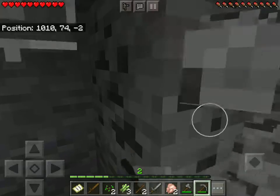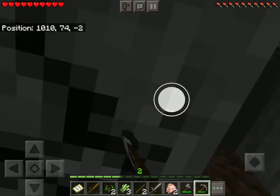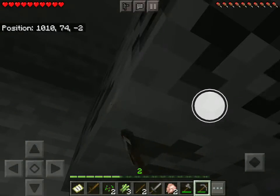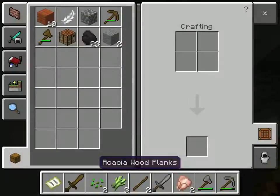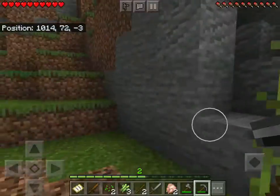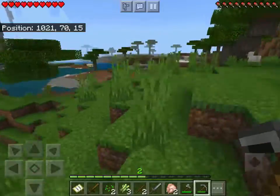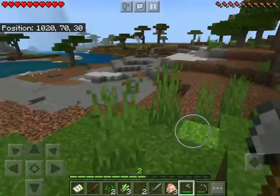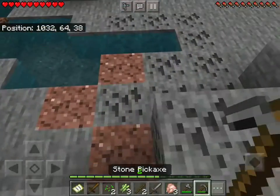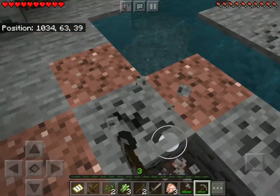Okay let's see how much coal we have — 23. Okay that's decent, not too bad. Now let's go and take those other ones. I'm just using my axe because why not. Let's just take these bits of coal.